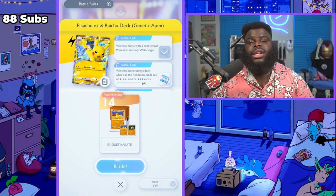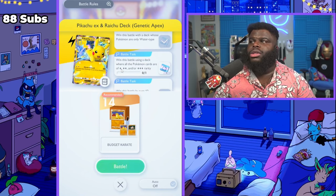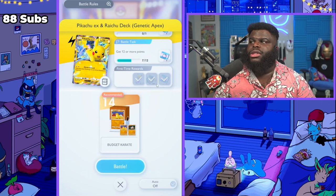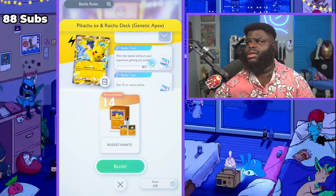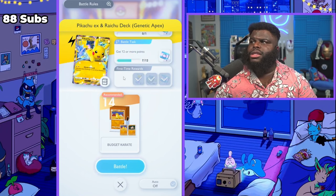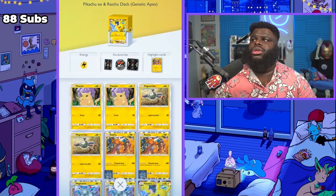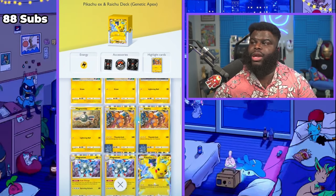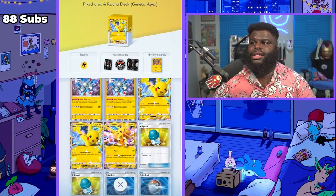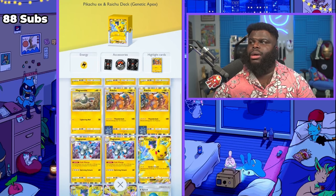I did the water-only mission already and I'll show you guys that video later. Right now we're focusing on winning this battle using a deck where all the Pokemon cards are one, two, or three diamond rarity, and we're going for the first time rewards. The Pikachu EX deck has two base Pikachus, two EX Pikachus, two Raichus, two Magnemites, two Magnetons, and one Zapdos EX - so it's stacked with tons of Pokemon.